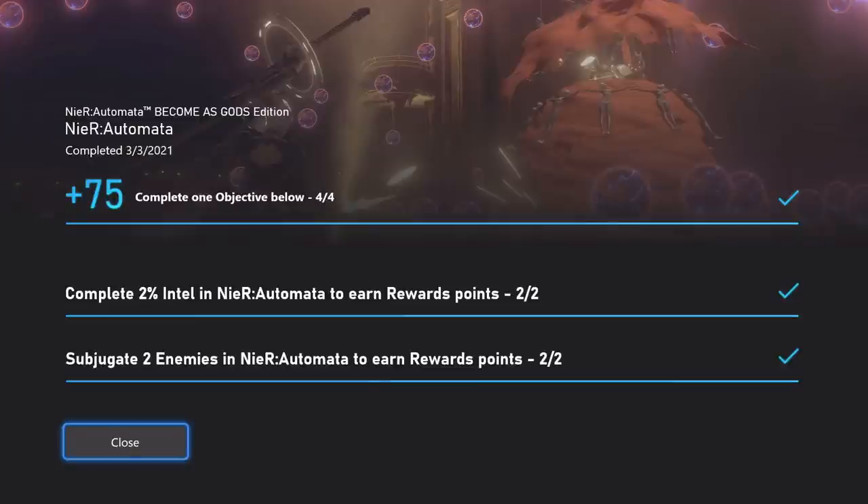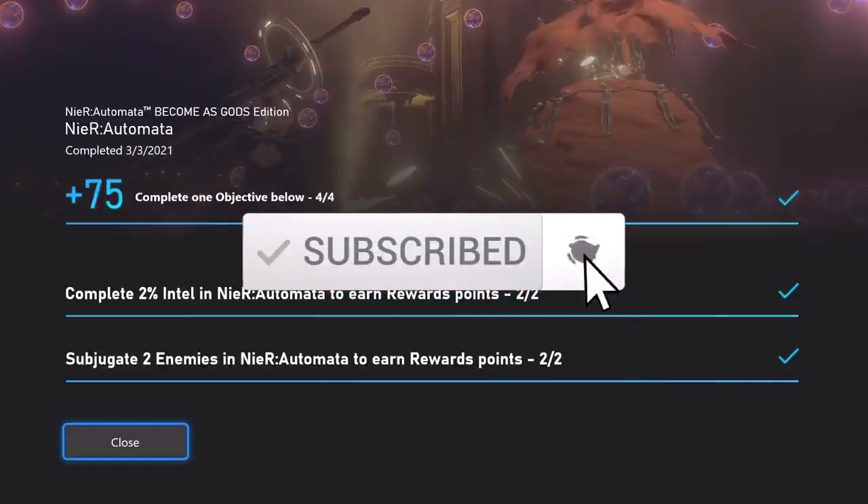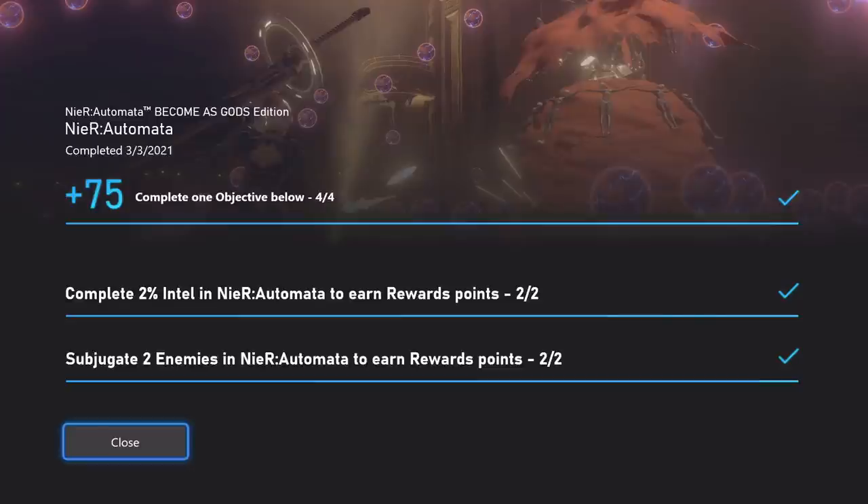That's going to do it for NieR Automata. I hope that works out well for everybody and you're able to grab those two robots, hack into them successfully, and get your two percent completion. This one's a little weird — they said complete one objective but we had to do both, so hopefully next time it rolls around it'll work out a little better. I like the idea of choosing between options, it just didn't work perfectly in execution this time. Thanks for watching! If you found the video helpful, please click the subscribe button and hit the bell for notifications. You can find links in the description for other social media, and stay tuned for more Microsoft Rewards and achievement guides.